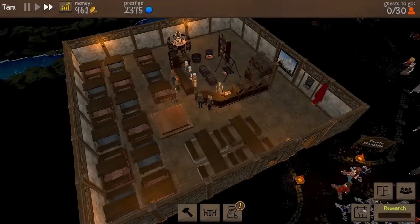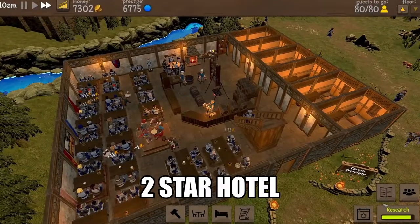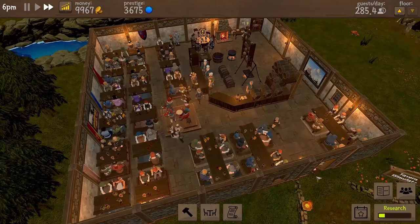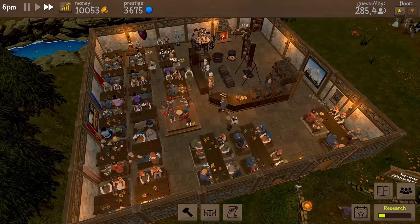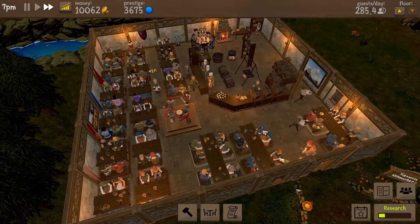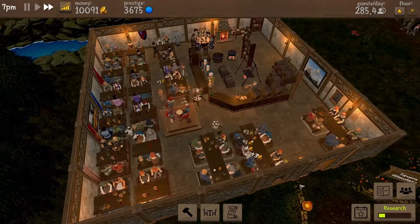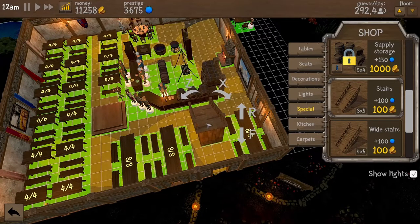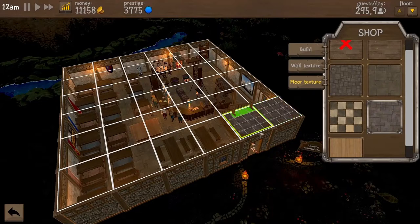You cannot steal from us anymore. I'm quite happy about how the ground floor looks at the moment, and it's good to see that money keeps flowing in. The rest of the space within the plot is reserved for hotel rooms. Before we complete that hotel research item, we unlock the option to build a second floor.